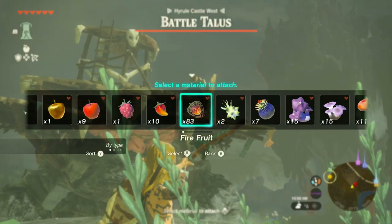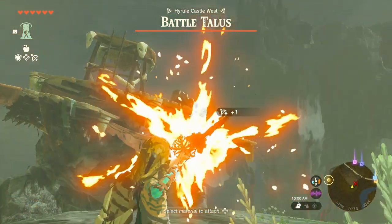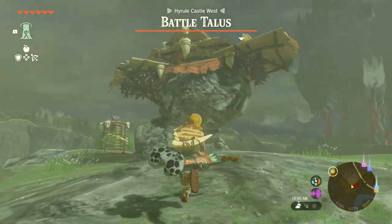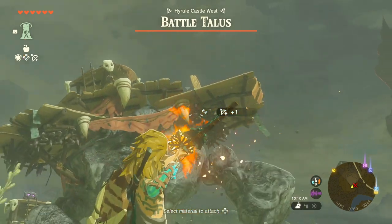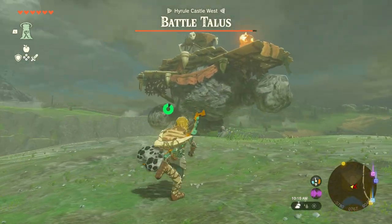First off, we can aim and then bring this up with up on the d-pad, bring firefruit, and shoot them off. He's going to throw this one next. So we're going to bring that up and you can shoot the barrier if you want. The barrier will catch fire and it will break.